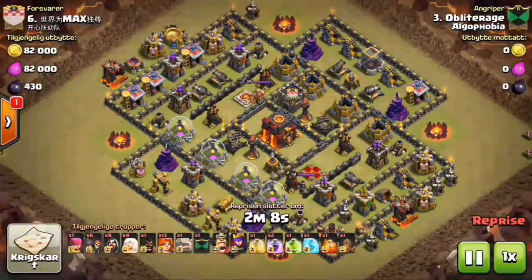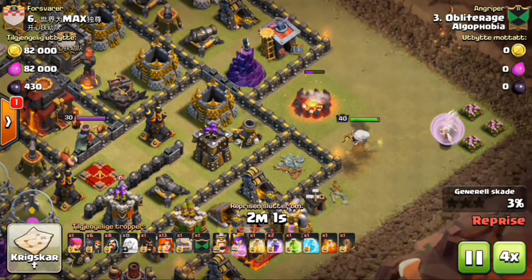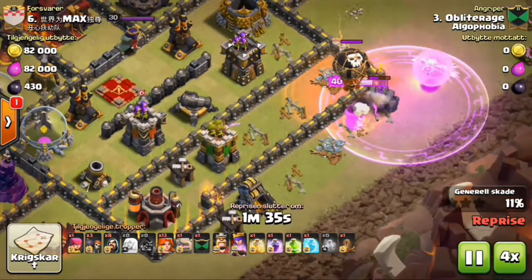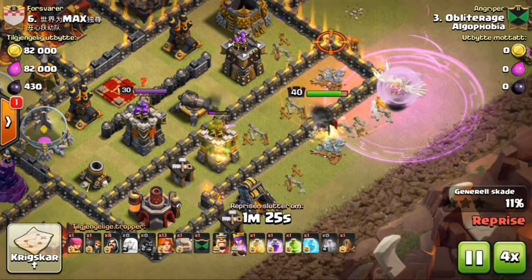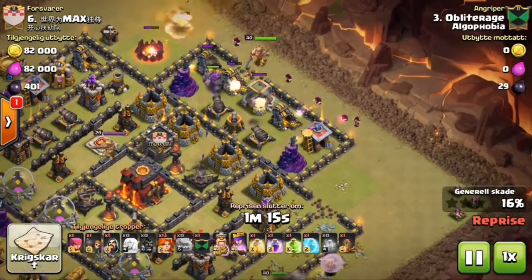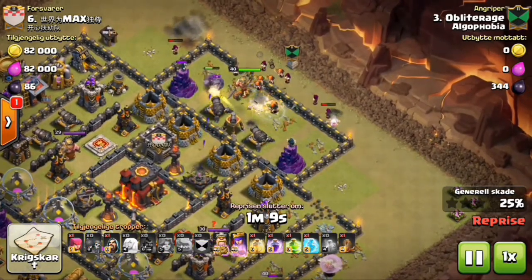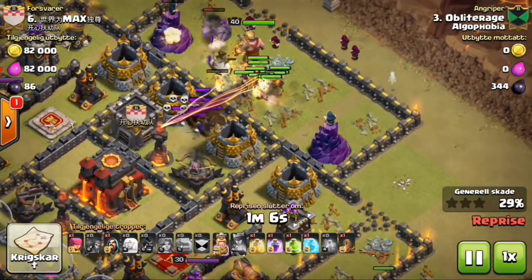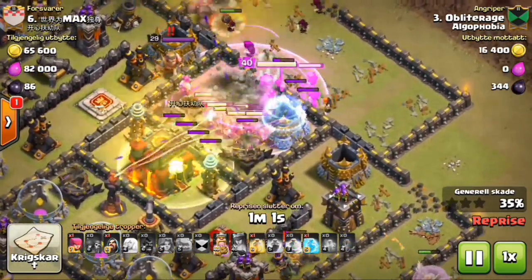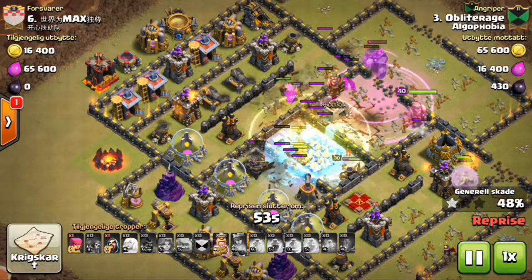Next we move to number six — this is Obliterage attacking a max base. He starts with the queen walk. I'm going to fast-forward through the queen walk process because the queen takes a lot of time. Then he starts over with the main squad — nice funneling here, king goes in, there should be a rage coming any moment — yeah, efficient funnel.